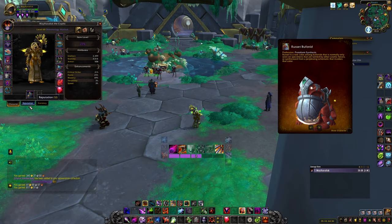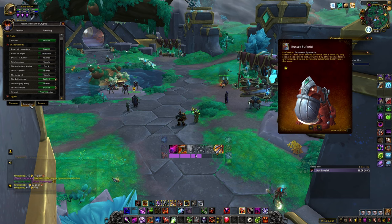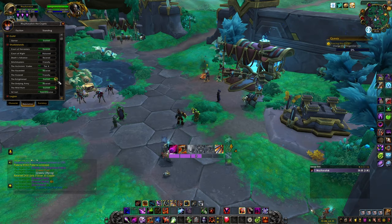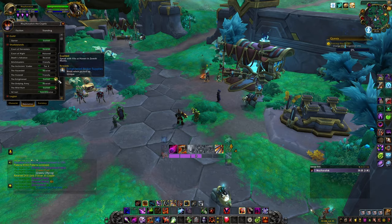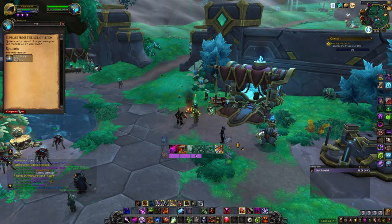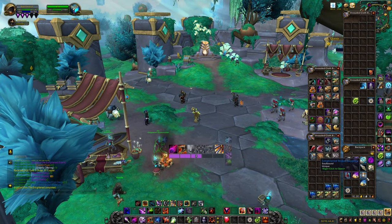The Russet Buffernid is a possible reward given to you from the Enlightened Broker Supplies box. You get these boxes for every 10,000 rep you gain after reaching Exalted with the Enlightened. This is another one to passively collect as the schematic isn't guaranteed to drop from the box.